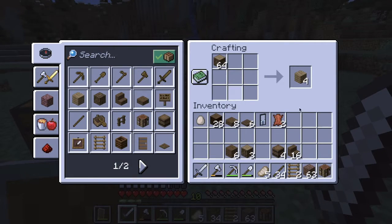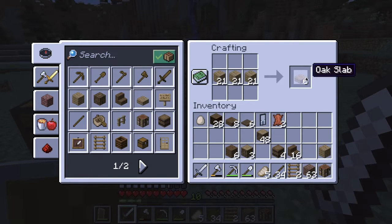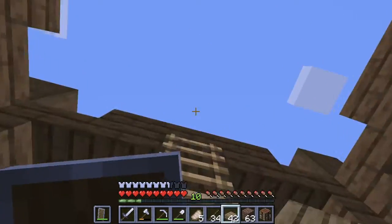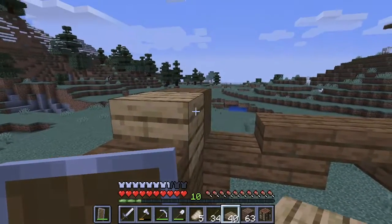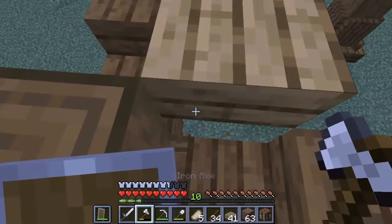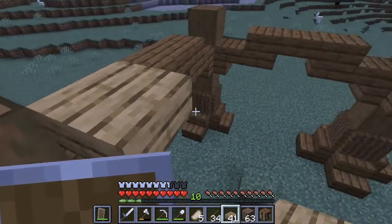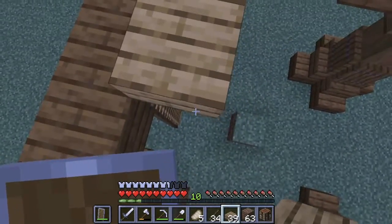So it looks like we're going with these oak slabs. Probably won't need that many, but I could also use some of them for the base, I reckon. We could just make a box, really. Nothing fancy. Oh, I forgot you can fall off slabs.